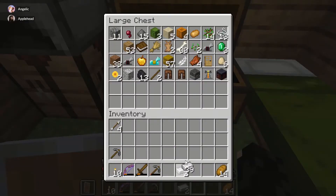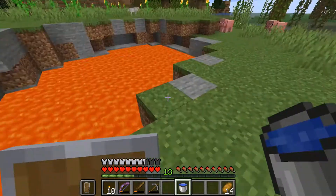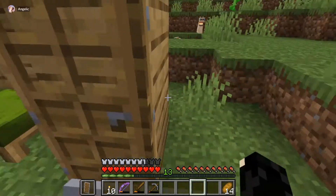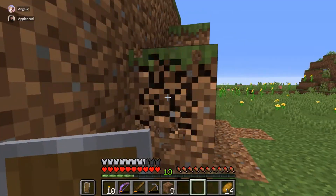I need to build a bucket and then I can get some water and put it on that lava pool over there. But then I've got something to do. I'm gonna make like a kind of a mine entrance here.